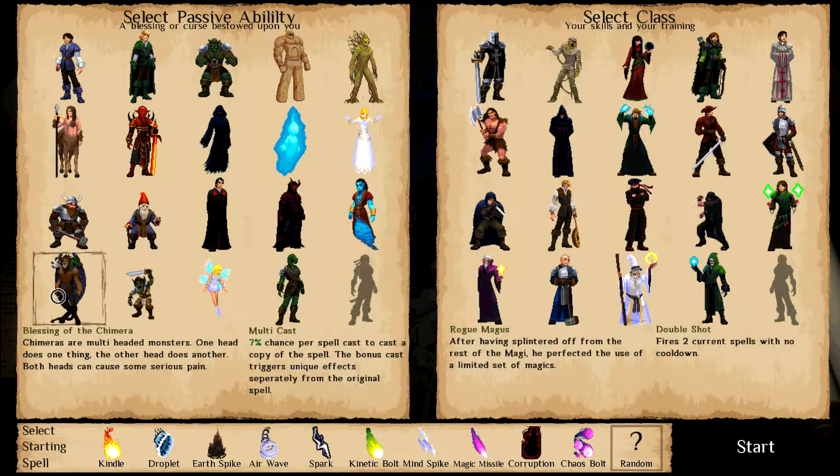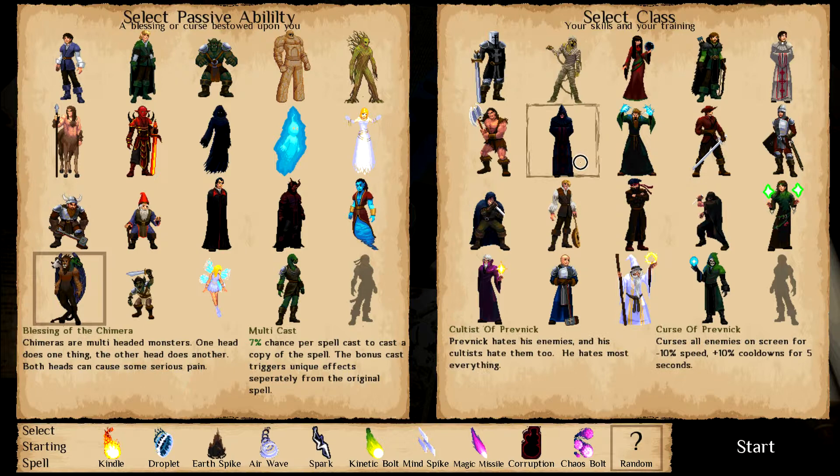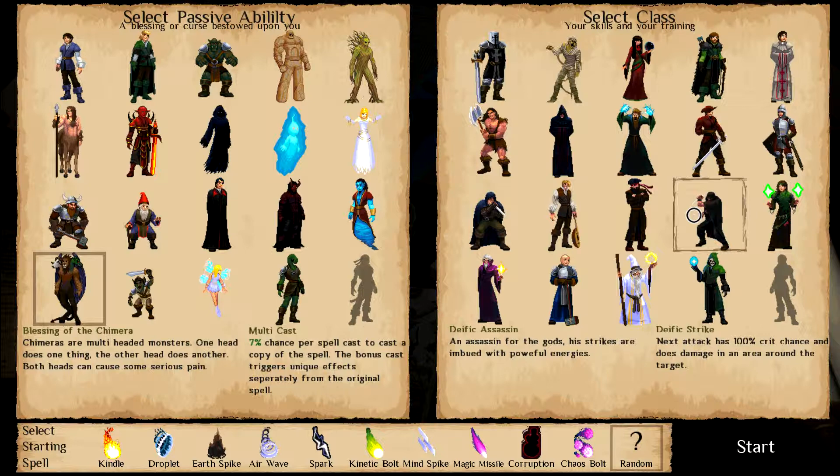The Chimera lets you have a random small percentage chance to double cast a spell, which is pretty cool. As for our class, I like the Deific Assassin because it lets you turn any spell into an AoE spell that has a 100% chance to crit for one cast, which is very nice.